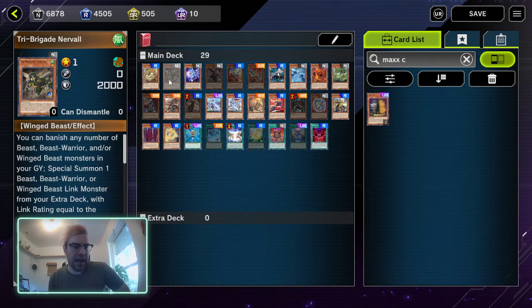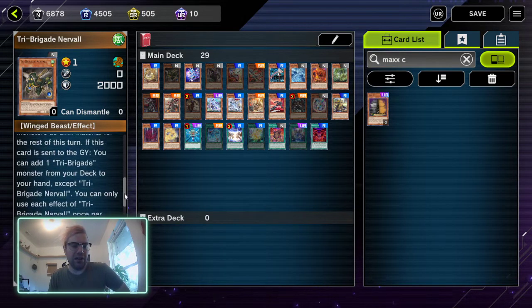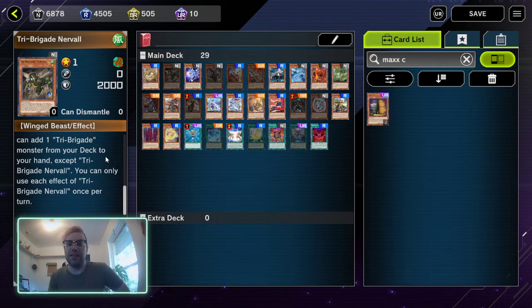When your opponent activates the Tri-Brigade effect to summon — like Nerses effect to banish any number of Warriors, Winged-Beasts, or Beasts to special summon — that is when you want to activate Maxx C. The Tri-Brigade effect to add a card from deck to hand? That is NOT when you want to activate Maxx C.